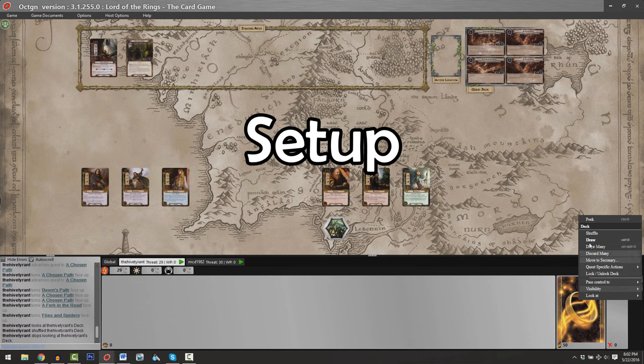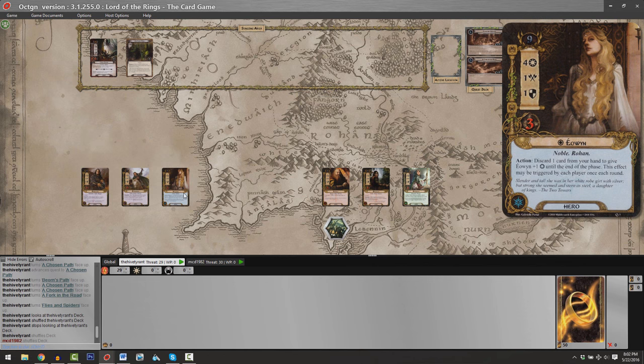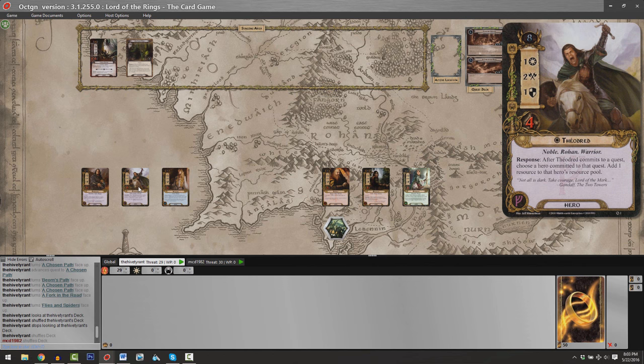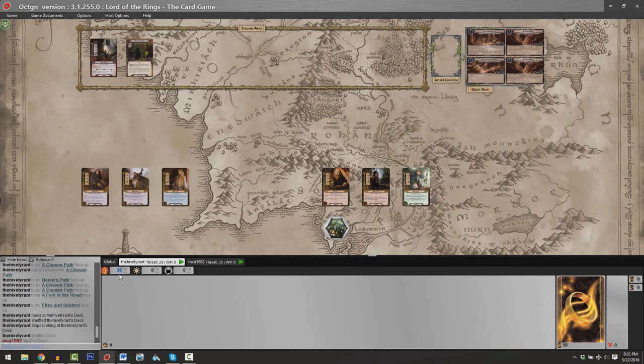The first thing you have to do is shuffle your deck. Matthew and I ensure our decks are randomized. Because Octagon has automation built in, we've already placed our heroes in front of us. Something else we have to do is set our initial threat levels. At the very upper left corner of each hero card, you see a blue number. In the case of Eowyn, it's nine. You look at each of your three starting heroes — Eowyn has nine threat, Theodrid has eight. Nine plus eight is 17. Adding Aragorn's threat brings me to a total of 29, clearly illustrated in the box here.